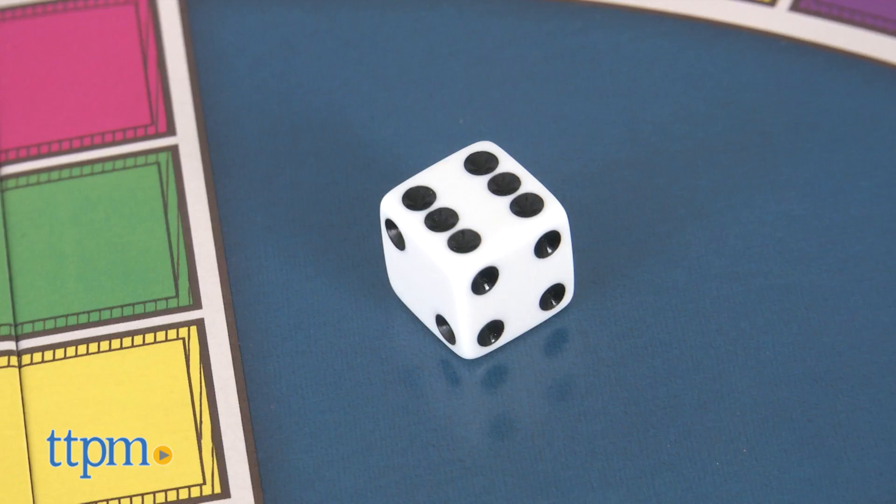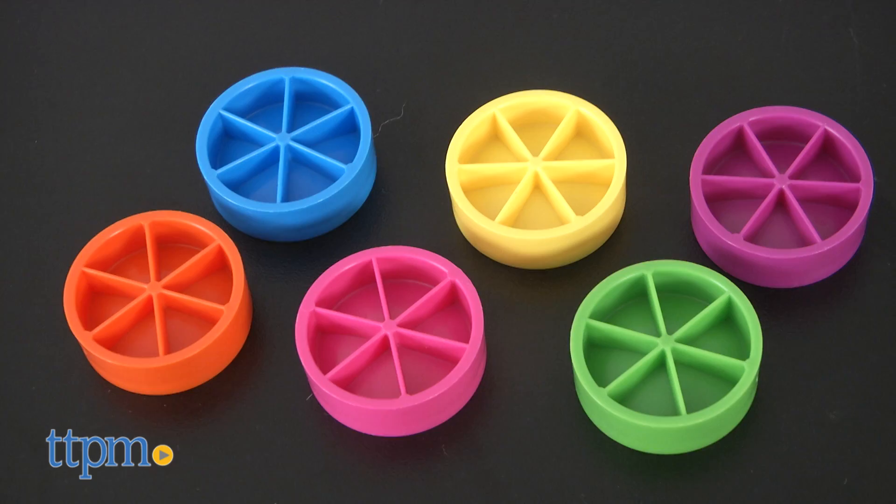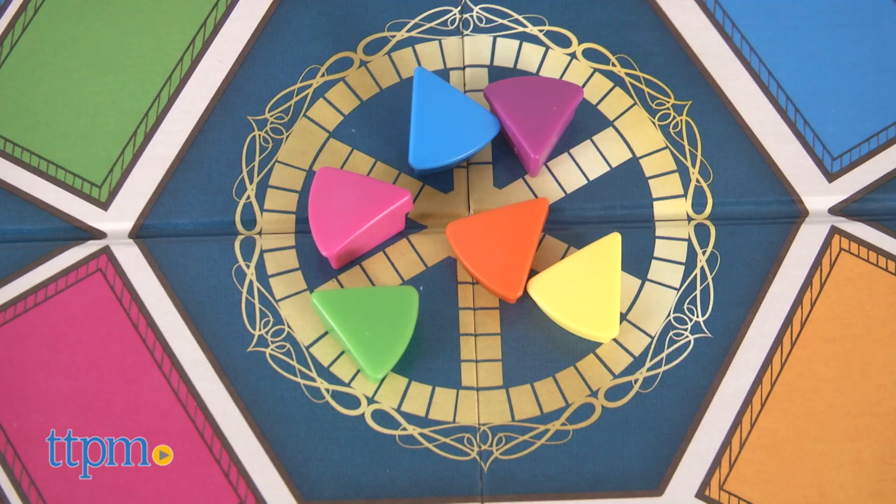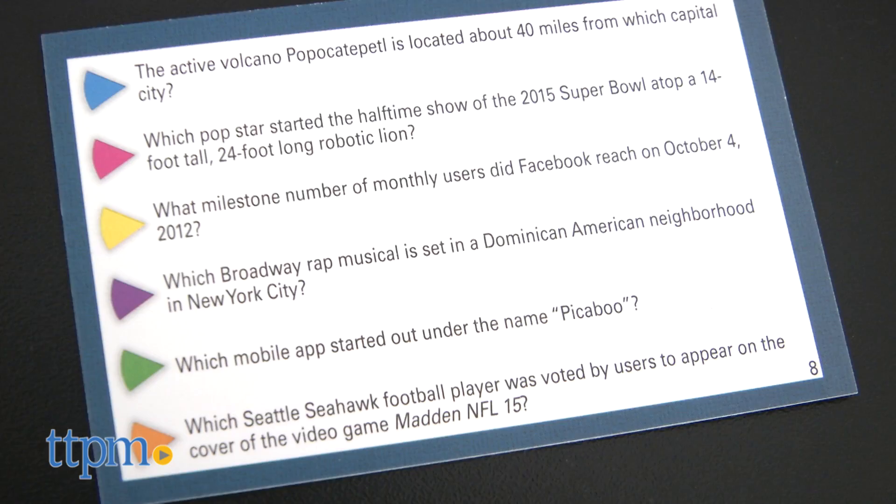Trivial Pursuit is for two to six players ages 16 and up. It comes with a game board, 400 cards, one die, six wedge holders, and 36 wedges.